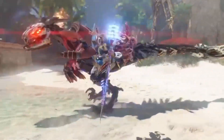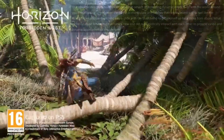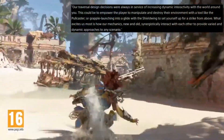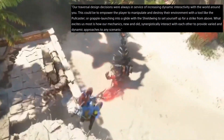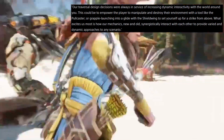Diving deeper into the blog post, lead system designer David McMullen states that Guerrilla's traversal design decisions were always in service of increasing dynamic interactivity with the world around you. This could be to empower the player to manipulate and destroy their environments with a tool like the pool caster, or grapple launching into a glide with the shield wing to set yourself up for a strike from above.